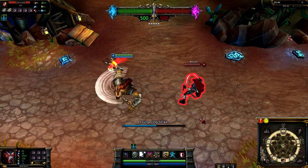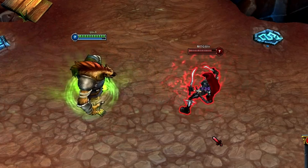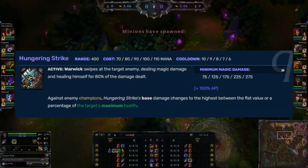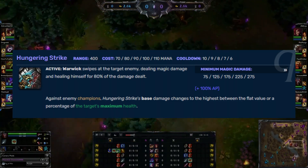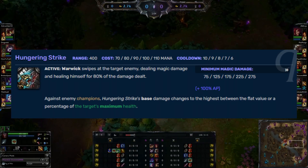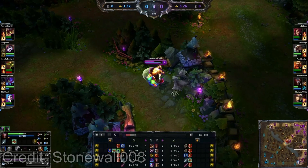Warwick's Q was Hungering Strike, dealing magic damage on a point and click, and healing for 80% of the damage dealt. It scaled with 100% AP, and either did a flat amount of damage or did 8-16% of the target's maximum health based on ability level — whichever would deal more damage.